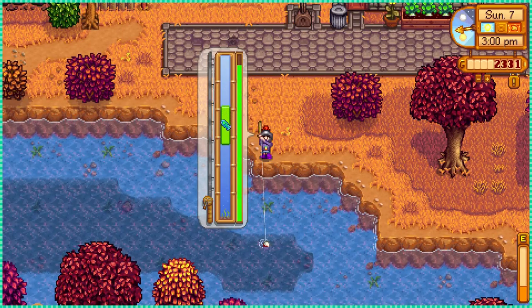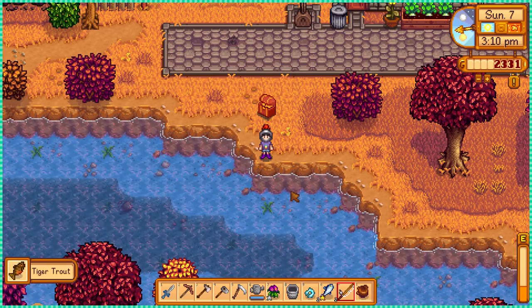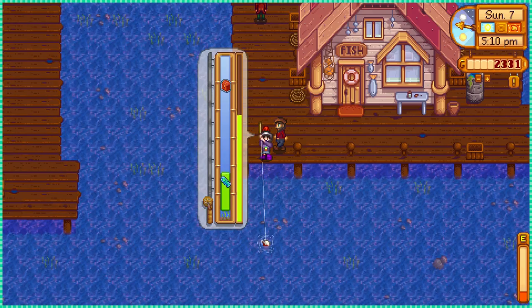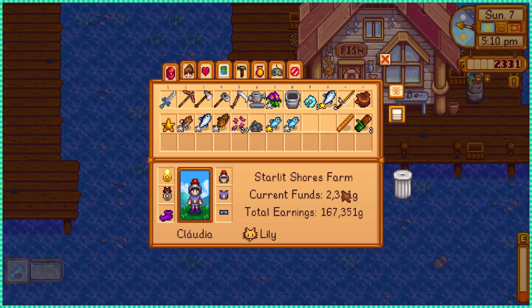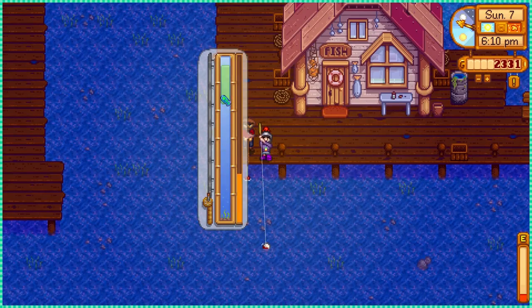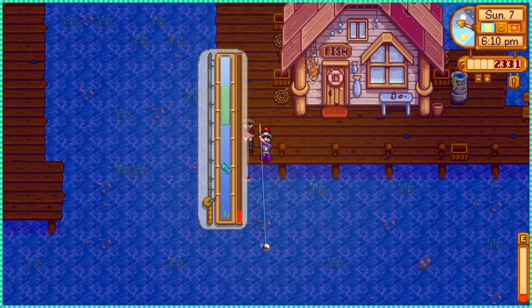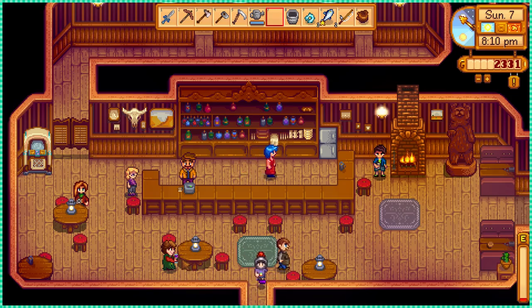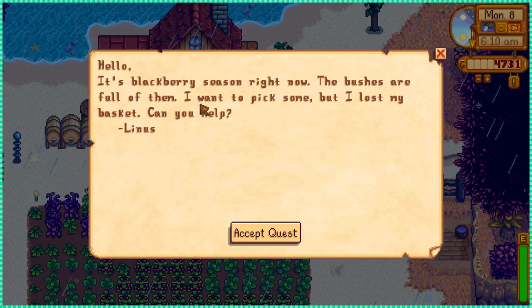Today I decided to get the remaining fish to complete the missing fishing bundles. You need a tiger trout that can be found in the town's river, and a walleye that can be found anywhere except the sea, but it needs to be raining. I had a quest to find a sea cucumber for Elliot but I couldn't find it. It's also raining today — looks like we might be able to finish the fish tank. I went to the mountain lake to fish and just like that, all the fish bundles are now complete.